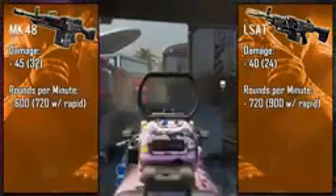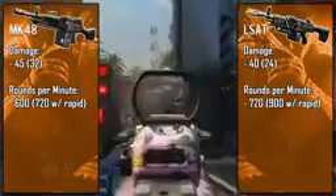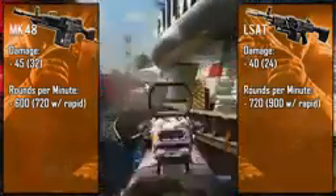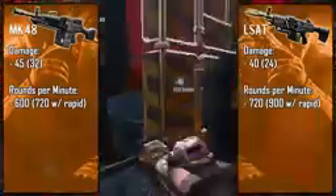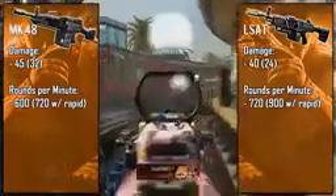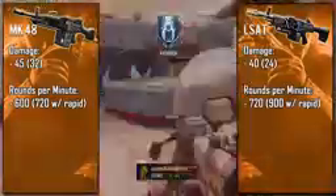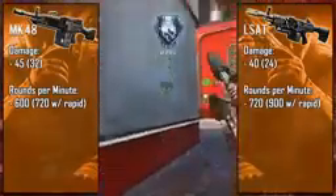The next big difference is fire rate. The MK 48 shoots fairly slow at 600 rounds per minute while the LSAT shoots at 720 RPM. That medium RPM is ideal in most situations — not too fast, not too slow. The LSAT's time to kill is much faster than the MK 48, assuming you hit every bullet. But even though 600 RPM is pretty slow, the MK 48's high damage really compensates for it, so with fire rates it's all personal preference.